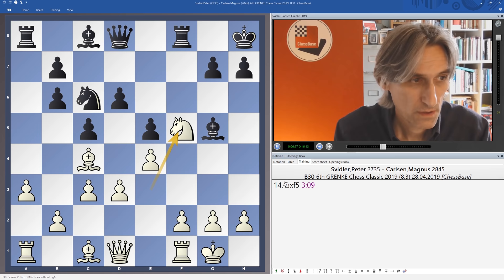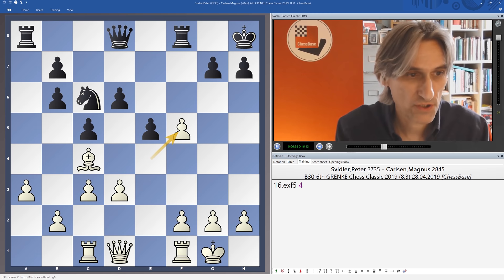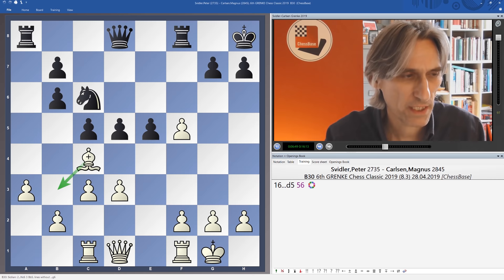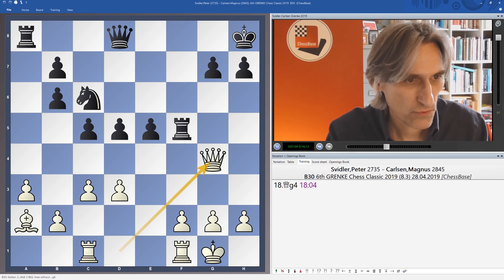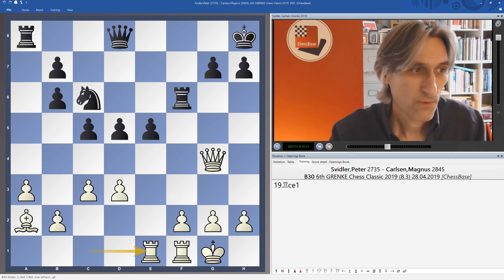Knight takes, bishop takes, and Carlsen took on f5. Instead of recapturing the pawn immediately, he first pushed with d5. Svidler put the bishop back on a2 — probably better to put the bishop on b3, as it has the potential to connect with the kingside. But he played bishop a2, then rook takes f5. Not that this position is in any way worse for white. Qg4 looks very natural and the rook came back to f6.